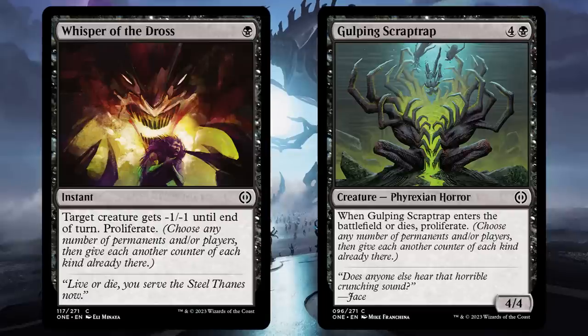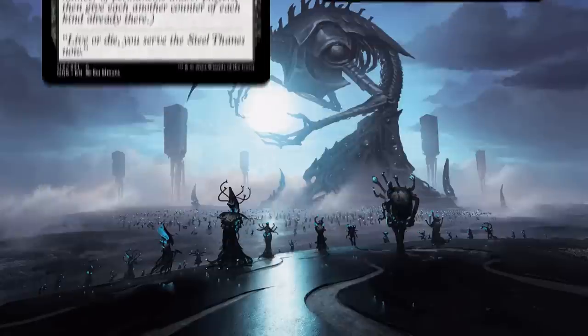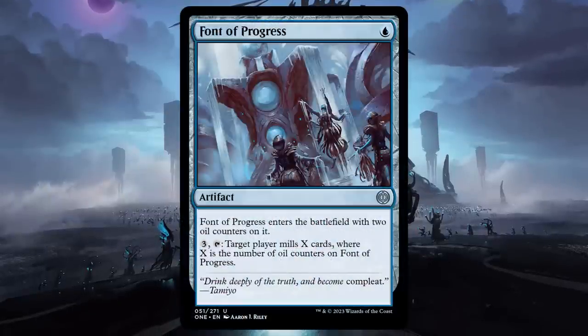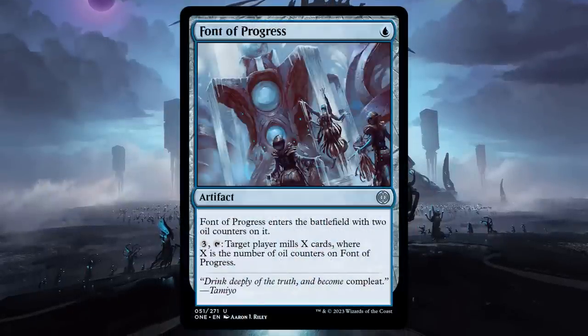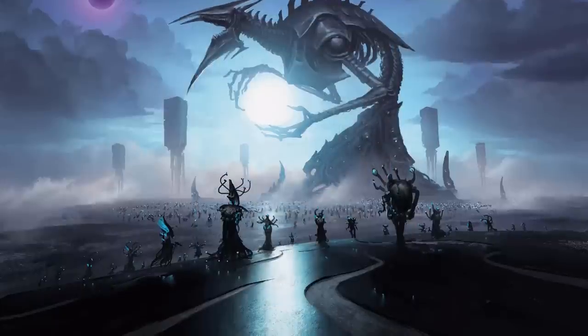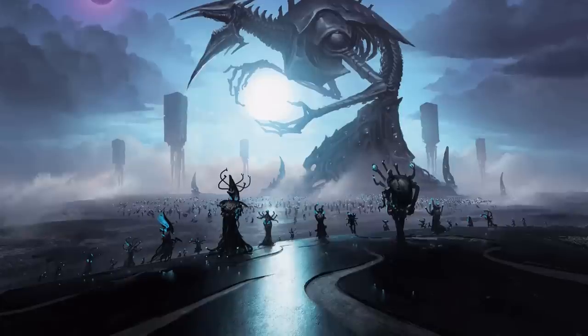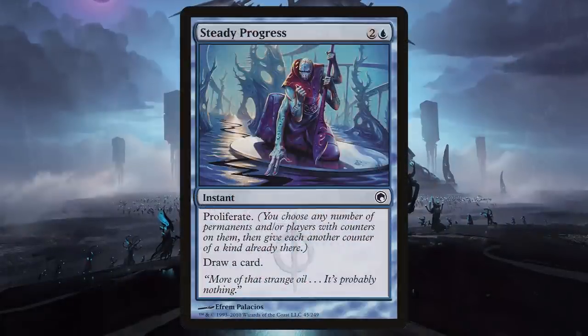This color pair has so many options, so there's a wide variety in the kinds of decks that will show up here. One of my favorites is proliferating Font of Progress into a massive mill engine. But regardless of what you pick, the main throughline is Control. Most of the cards I've listed play well in a Control strategy, so be sure to focus on cards that let you go slow and steady.